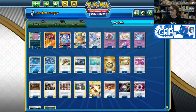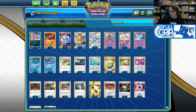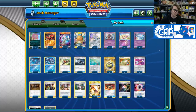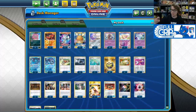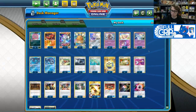On PTCGO on stream, we have been 24-2 with this deck — 24 wins and only two losses since we started playing it. Our first 10 games or so we used the Pheromosa and Buzzwole Tag Team GX, but after those first 10 games we started playing the Bliscephalon GX, and it has certainly carried us to a number of wins.